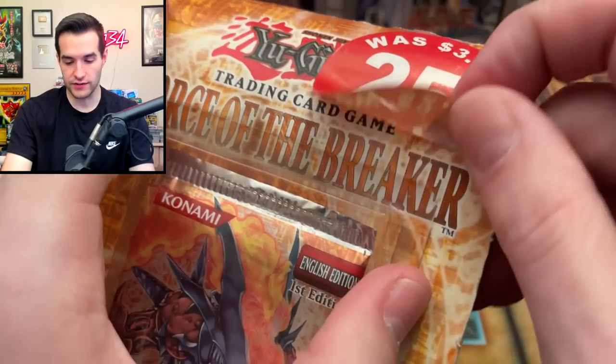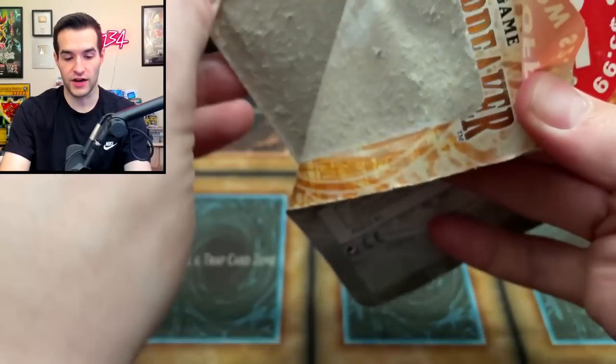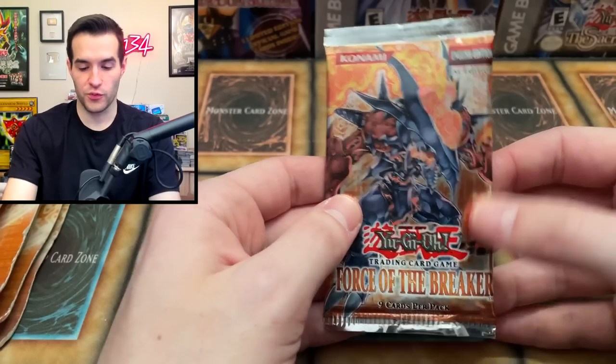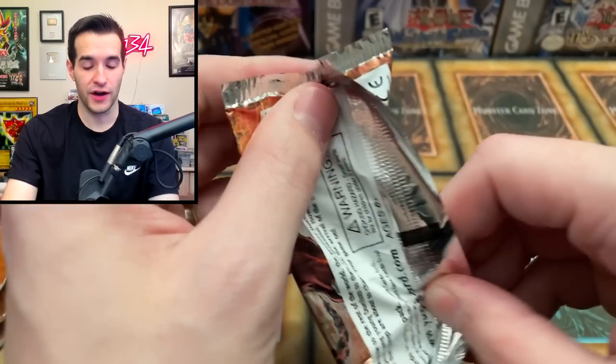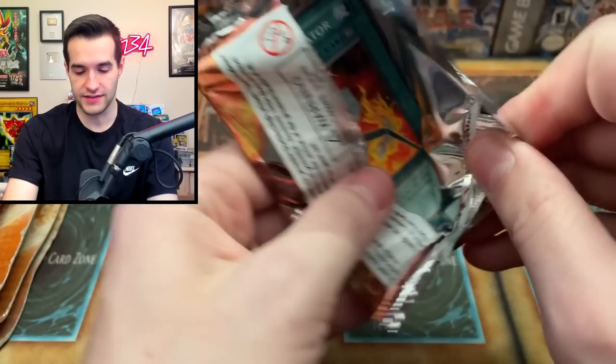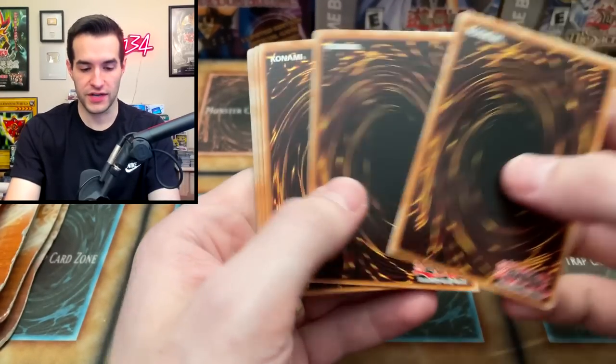This one got written on — it's $2 now. These were 25% off to $2.99, then cut to $2, so people really wanted to sell these. Force of the Breaker first edition — you don't get to open this set very often. Nobody does. It's a pretty rare set, especially first edition.